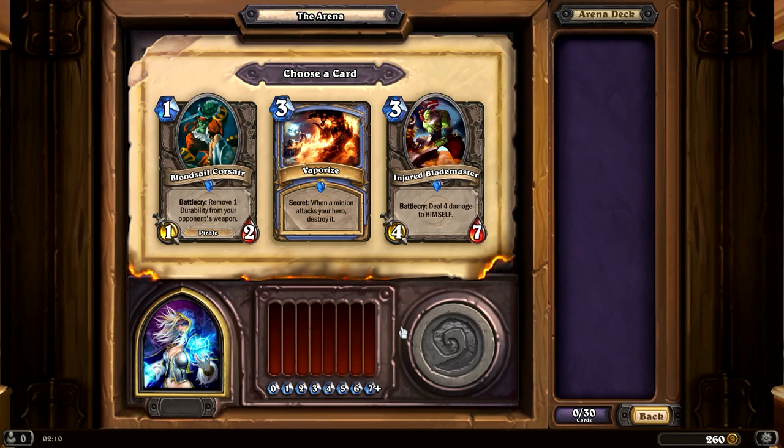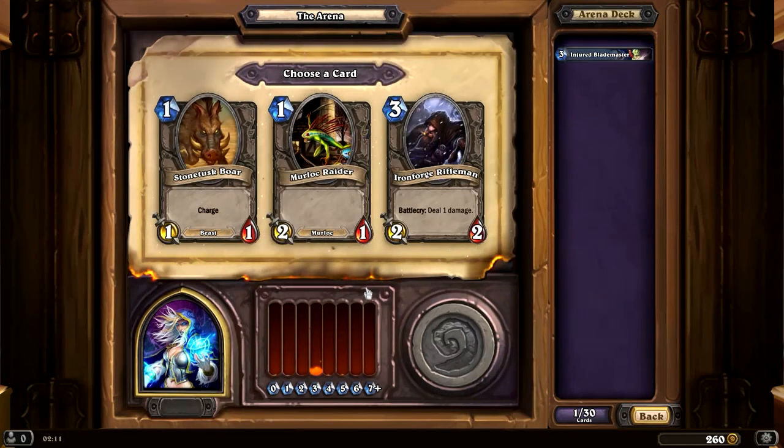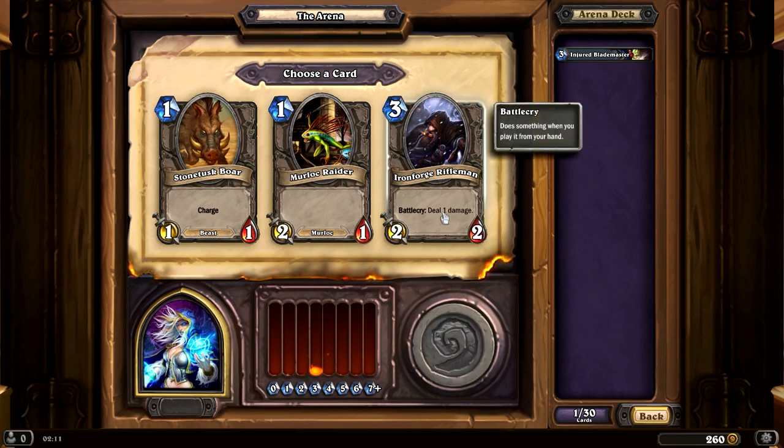Bloodsail Corsair's Battlecry removes one durability from your opponent's weapon — that's probably terrible. Frostize one minion's attack to zero — that's probably really good, actually. And then we have Injured Blademaster, basically going to be a 4/4 for three — that's really good, so I'm going to go with that. Now we have a 1/1 for 1, a 2/1 for 1, and the Ironforge Rifleman — a 2/2 with a Battlecry of deal 1 damage. That's probably pretty good, so I'll pick that.